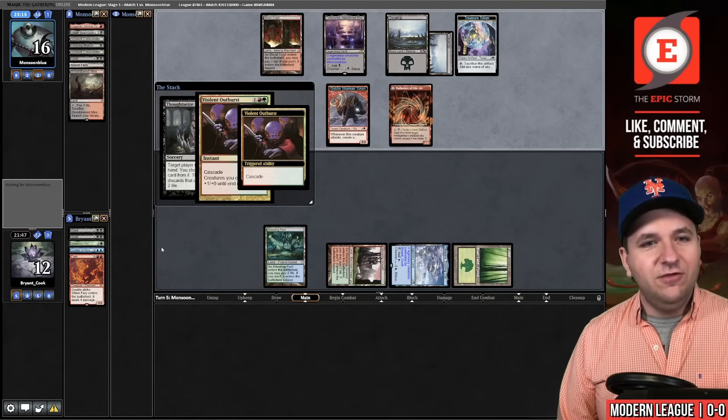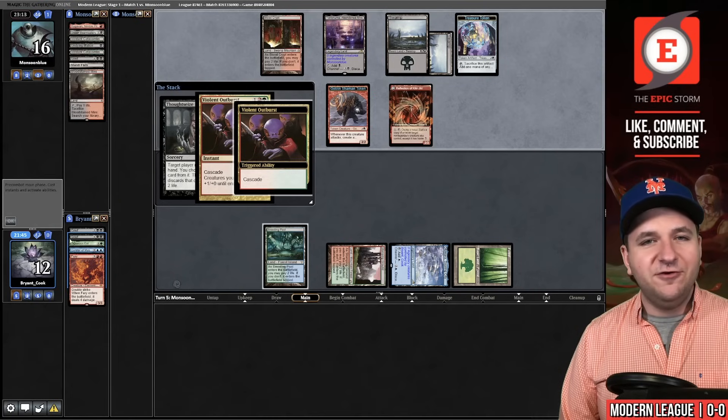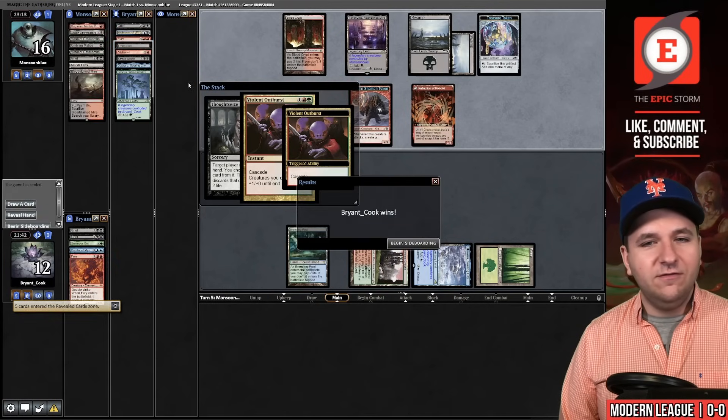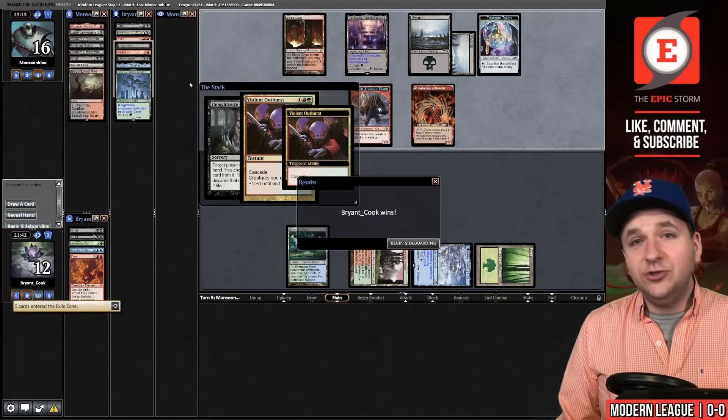It's Cascade time! We're going to reveal cards from the top of our deck until we reveal a Living End. And then our opponent concedes. That's usually how it goes.